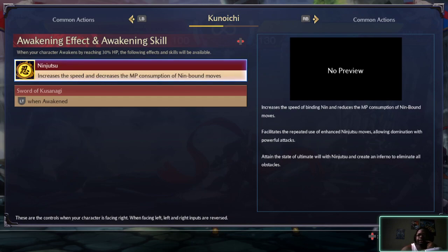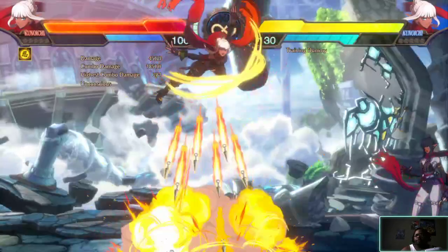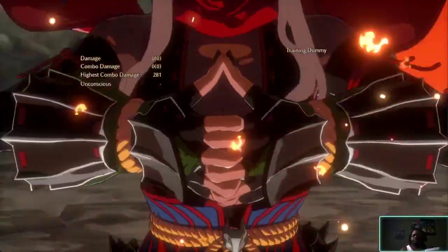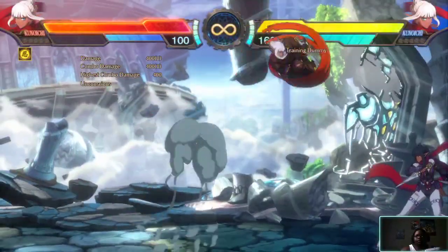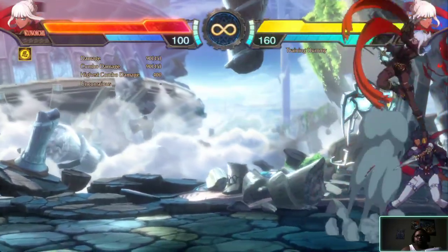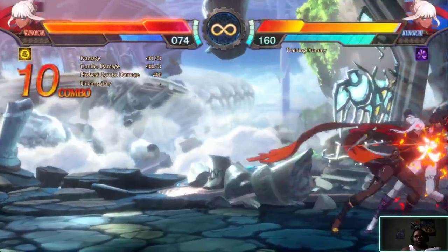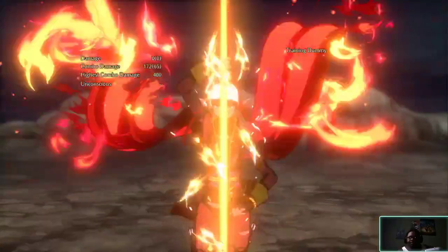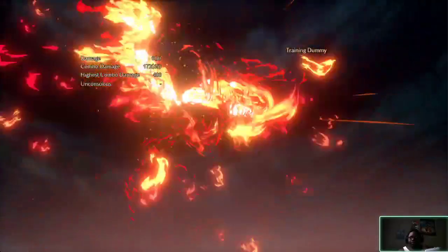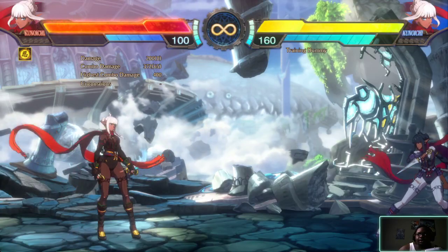Increases the amount of speed and decreases the LP. This is Konoichi, the next character.